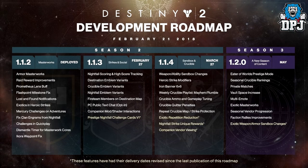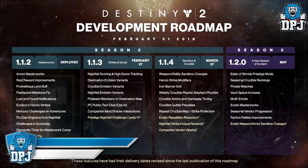Fireteam Members on Destination Maps — this allows you to bring up your world map and it will show you exactly what area of that planet your Fireteam Members are on. PC Public Text Chat, Companion Mod Shader Interactions, and Prestige Nightfall Challenge Cards Version 1.